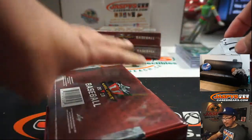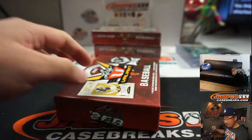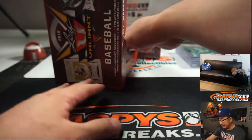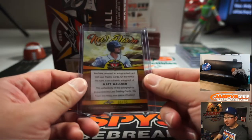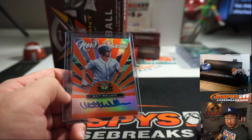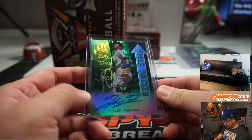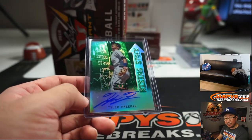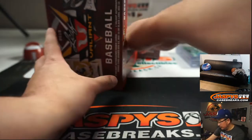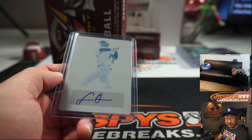Francisco Mejia — Gavin says he's pretty high on Francisco Mejia as well. Catcher for the Padres. He was a big Indians prospect and then went to the Padres. There's Matt Wallner, 31 out of 35. Daniel Graham. Tyler Freeman. Printing plate autograph — that is Logan Davidson. Another Logan Davidson for Daniel Graham.